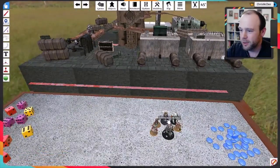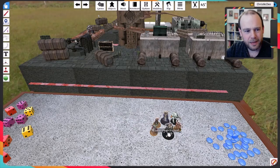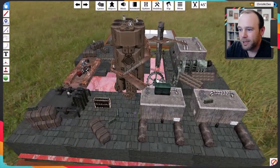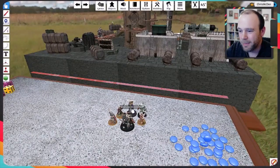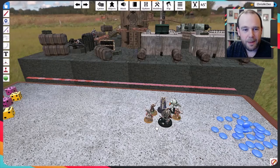It's evolved a lot over the last six months, and in the last week I've been making some pretty big changes — mainly to do with the scenarios and the campaign structure. We're going to be testing that tonight. It's a warband-level game: for a new warband you have a leader and maybe three to six followers — smaller scale than Frostgrave or Necromunda.